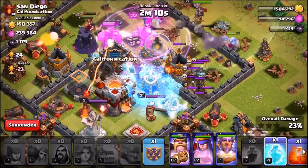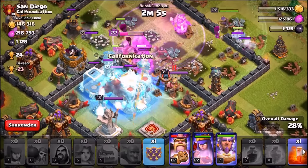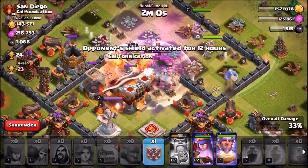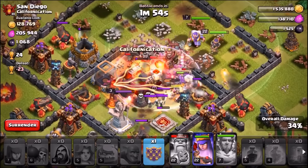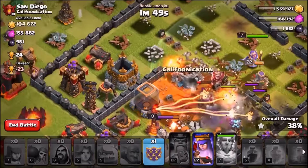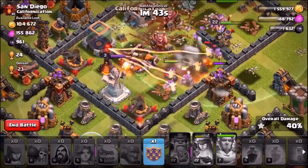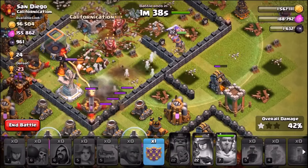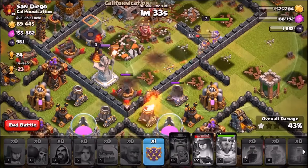The ballers are doing some damage. We've got the second freeze spell ready and dropping it on the second inferno tower — we got both inferno towers. Raging up the king, dropping the poison spell on the town hall to keep the skeletons down. Using the grand warden's ability — his ability no longer has the same range as before. The ballers are all gone and the Valkyries died too; there were a lot of big bombs. They did decent damage to archer towers on the outside but didn't do great overall.